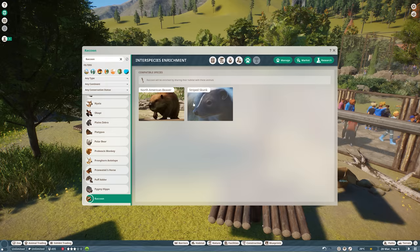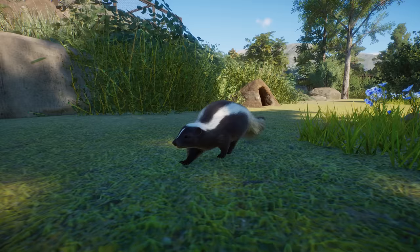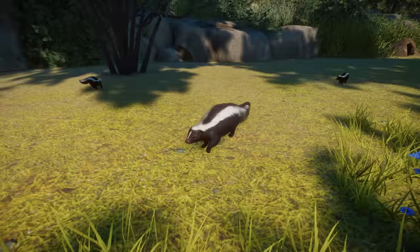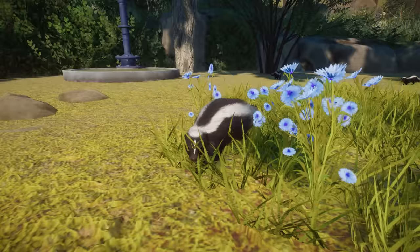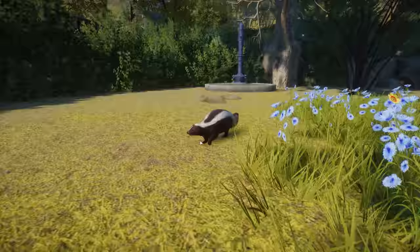Next we have the striped skunk — the animal I fell in love with at first sight. I wasn't too excited when it was announced, but they look so, so beautiful. You can see the baby right there. The skunk is very tiny — a really, really tiny animal — and the babies are even smaller, but it looks so good. I love the fur texture, the colors, the face. This is a really, really cool tiny animal.